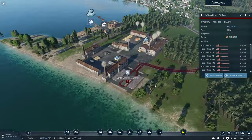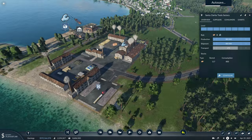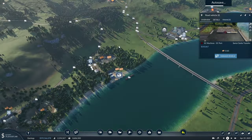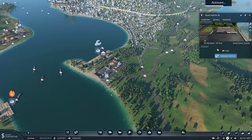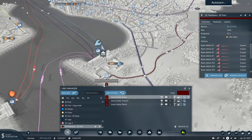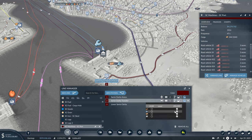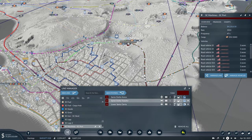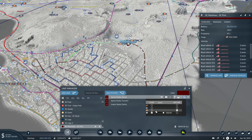I think I found where that somewhere else is — it's dropping some of them off at the tools factory, which is completely unnecessary now that we've fixed this. In order to fix this, it should just be a matter of selecting the station — we need to go to the Santa Clarita one. And we have it unloading all of the planks.